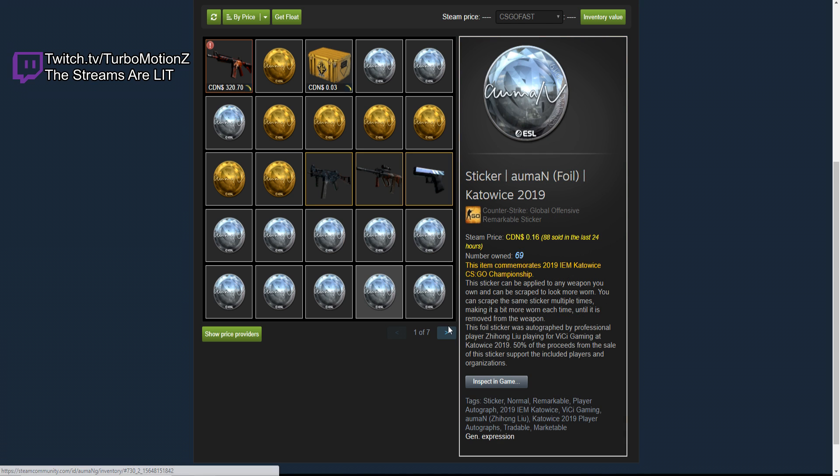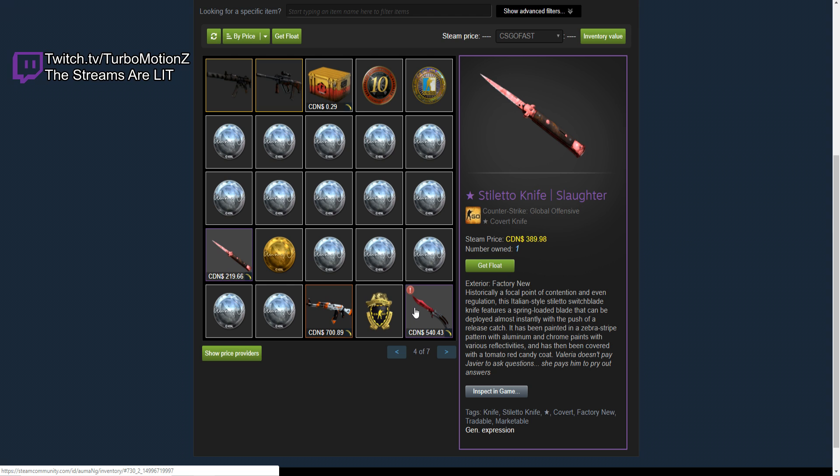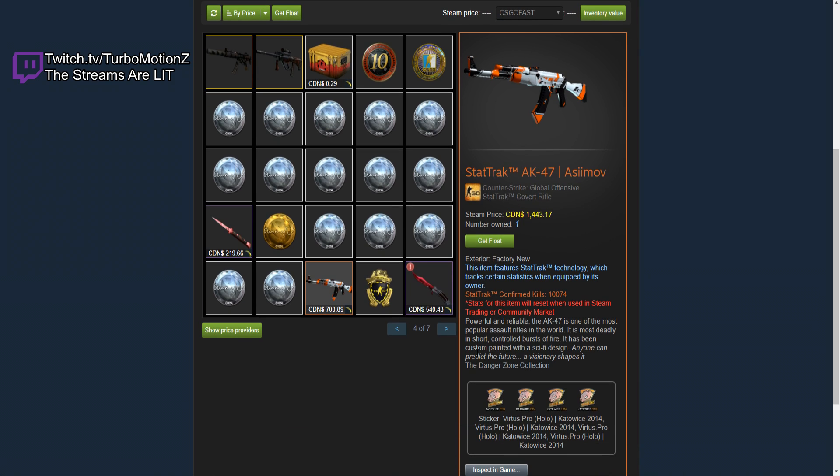He has a lot of his own stickers, because why not — you got to invest in your own stickers. He has a Stiletto Knife Slaughter Factory New, a $400 knife. Still pretty solid — still a pretty dope knife. It's Factory New. And this is probably one of the first crazy skins he has in his inventory.